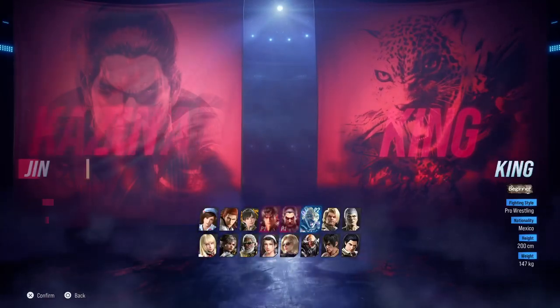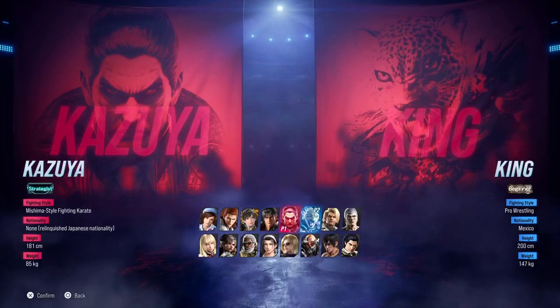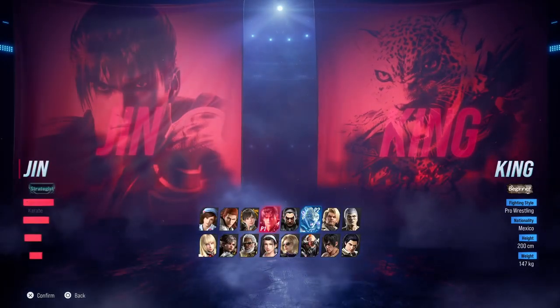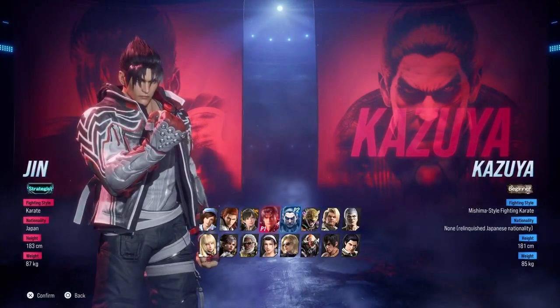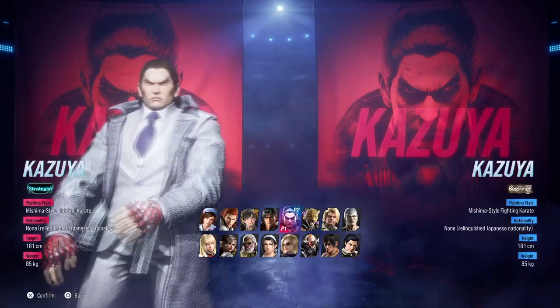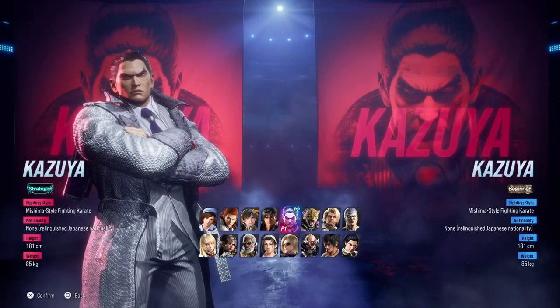So we can do it one more time. Let's say I was going to pick Kazia — I want to pick Kazia's secondary outfit, which is white. I'm going to pick a random character, doesn't matter who it is, so let's say Jin. With P2 you're going to hover over Kazia, you're going to press Circle, you're going to go back to Kazia, and because P2 is holding the P1 outfit, you're automatically going to get the P2 outfit.